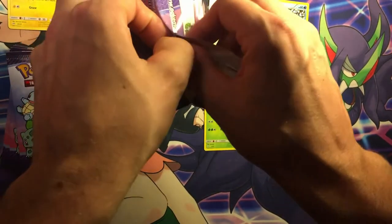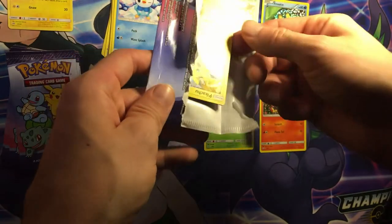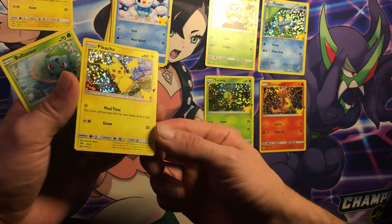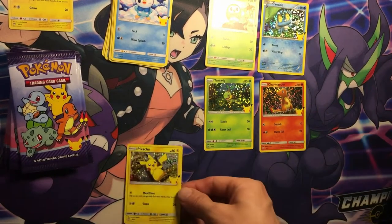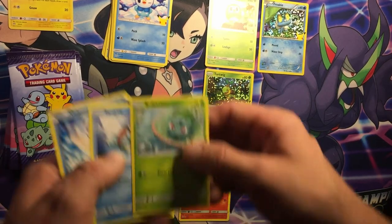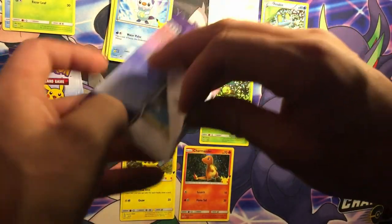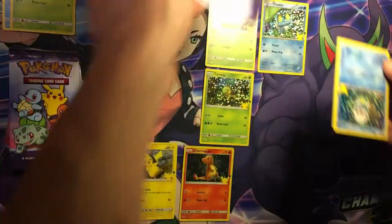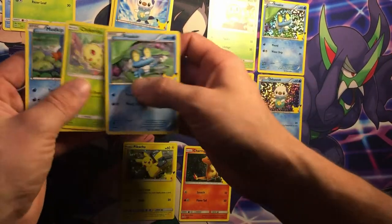I see something - yo, look what we got! A nice holo bleed Pikachu, and that one's looking pretty minty. Bulbasaur, Bulbasaur, Squirtle, and Oshawott. And we got an Oshawott holo, Chikorita, and a Mudkip.